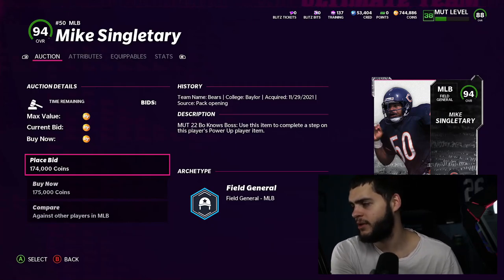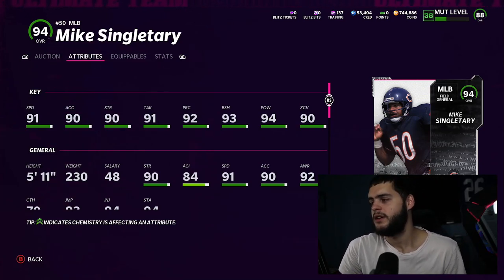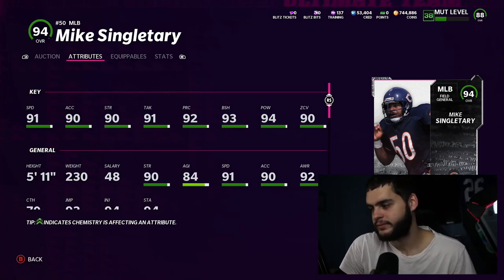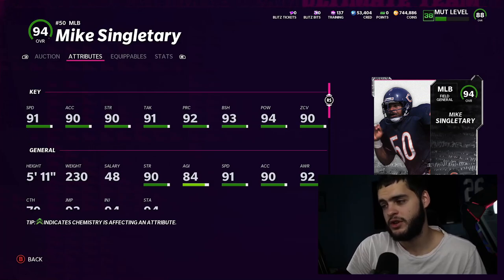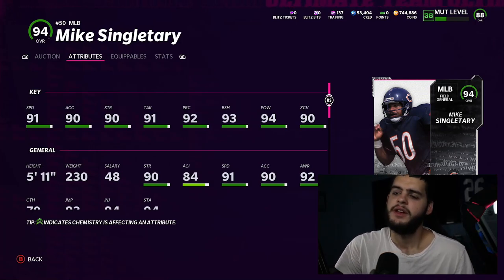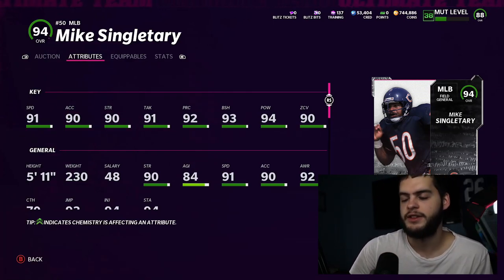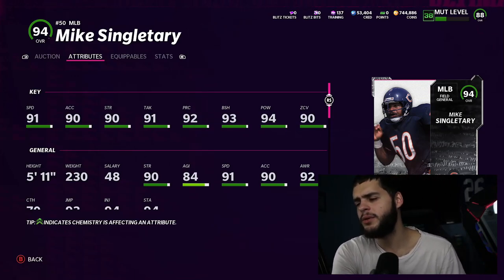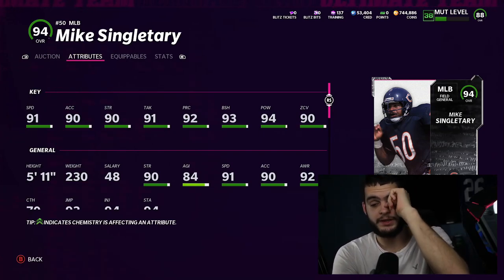Next, Mike Singletary — middle linebacker, field general archetype. He only has 91 speed, which does kind of hurt. I'm pretty sure Keek did like 93 speed, and linebackers aren't that great as it is, so they need good speed to even be considered. He has 90 acceleration, 90 strength, 91 tackling, 92 play recognition, 93 block shed, 94 power move, and 90 zone. He's like a slightly worse Luke Kuechly — I just wish the speed were more like 93 or 94.